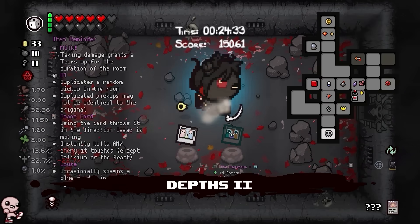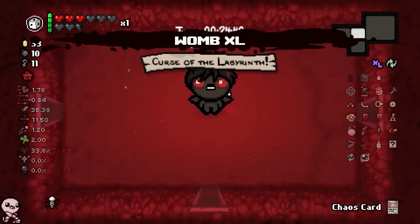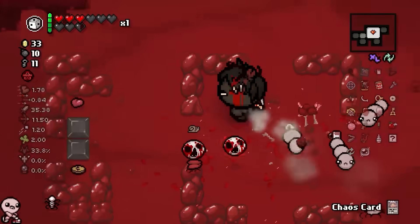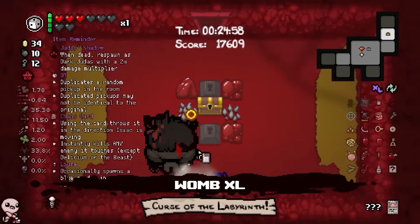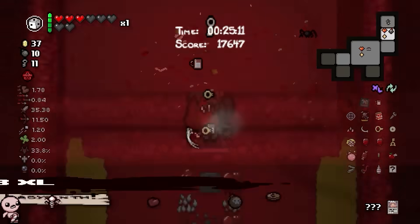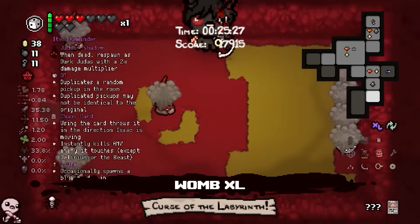Goodbye Mom! It doesn't really matter where we go — I'm thinking down for the damage, the devil into Judas, and then we just go straight down. Two minutes per floor. Womb XL — it's not often we get this and it's actually in our favor. We all know how Womb XL works — it's either directly right next to the starting room for some reason, or you're gonna hit like seven dead ends. Looks like we're doing the seven dead ends.